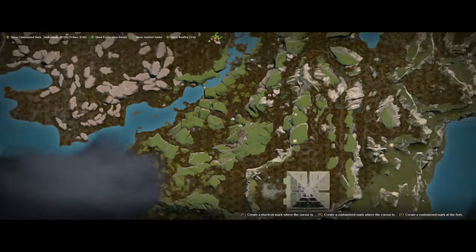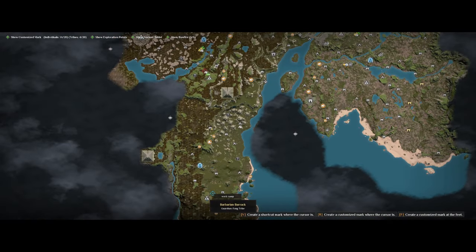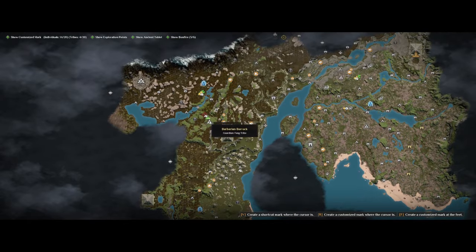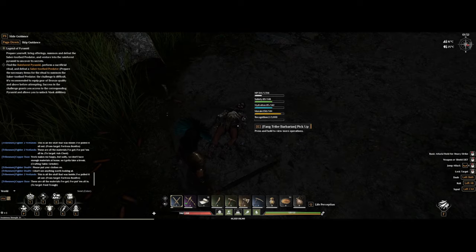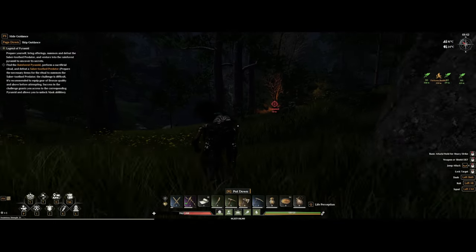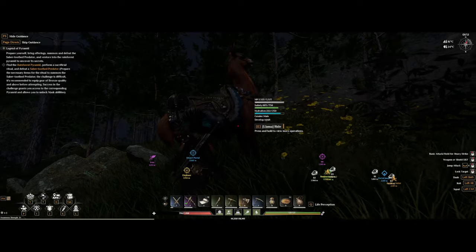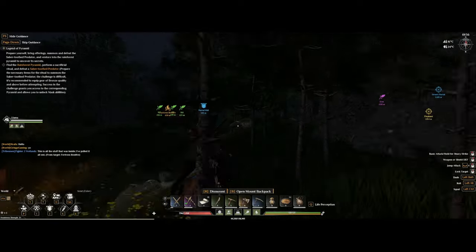If you're looking for some higher-level NPCs, there's also a Barbarian barrack to the north of us here. Or if you have the wetland portal unlocked, it's just south of that location. Here the NPCs are going to be between level 35 and 40 instead. Do keep in mind that the workers here are a bit further into the barracks though.